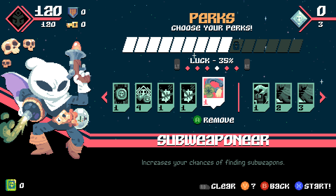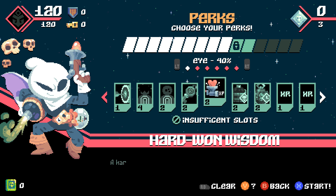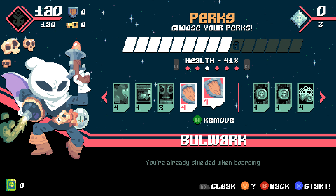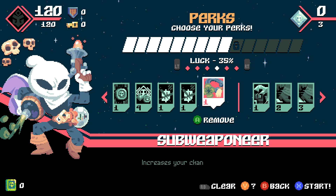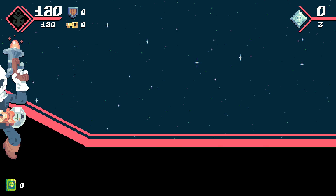We're going to go to Bad Billy Bullseye because it's the easiest level. I'm going to equip double armor, so I get two points of armor every time I enter a ship. And I got Subweaponeer to try to get some snow globes, basically, because it was pretty useful.